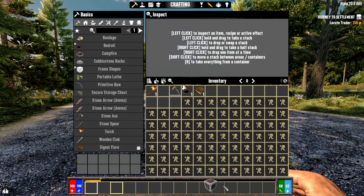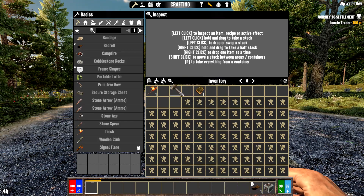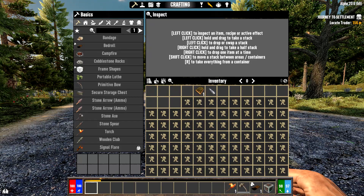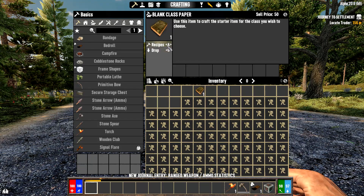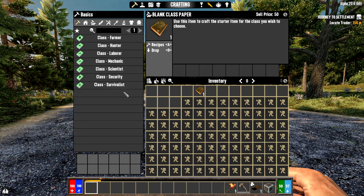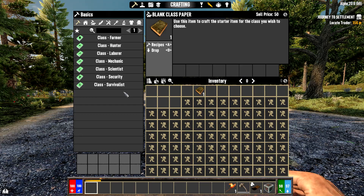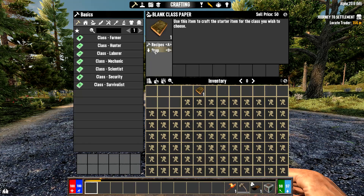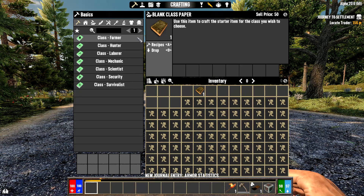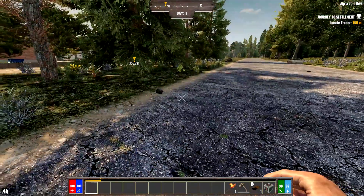Next I move my land claim block all the way to the end, put my bedroll next to it, and there's a hammer, torch, and blank class paper. If you select the class paper and hit recipes, those are the classes you can choose throughout the game. I wait until I get to the trader to choose — I always start with either the laborer class or the farmer class, and what's available at the trader determines which one I pick.